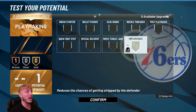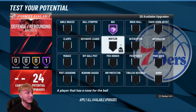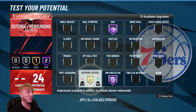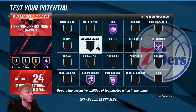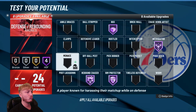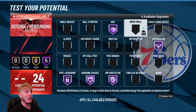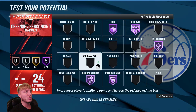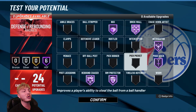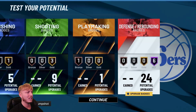For defensive badges — here's the juicy stuff. You've got to have Box, got to have Rim, Rebound, Intimidator. Probably Post-Lock for the post players. And Wall of Bricks. You can mix and match. With Pogo, you can stop the locks. That's about it.